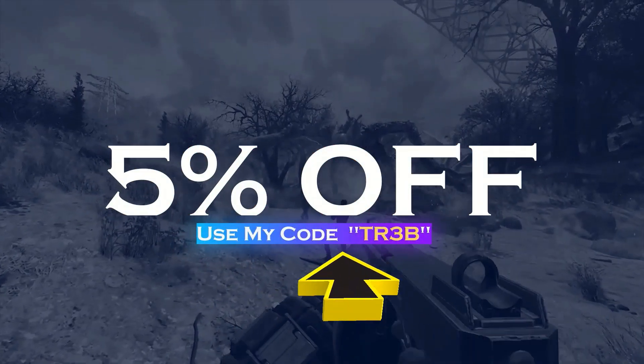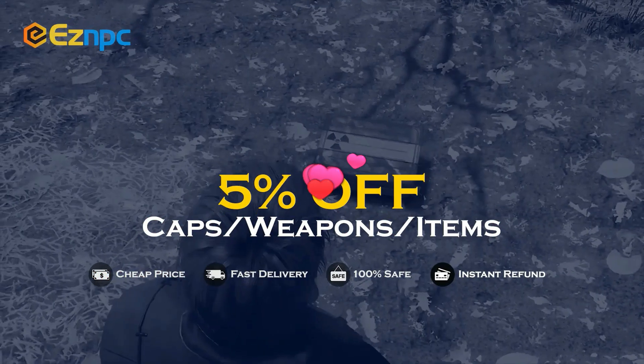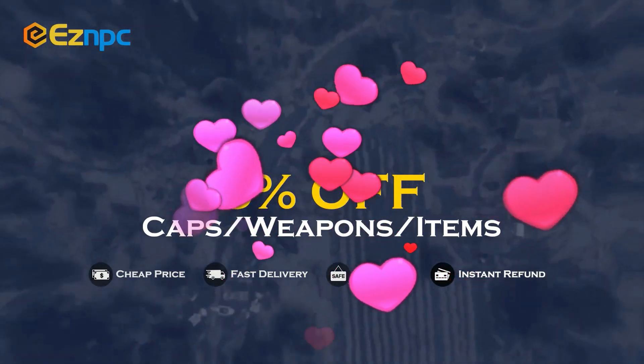If you're after a safe, cheap marketplace to get hold of legacy weapons, legacy items, or anything that's hard to find in Fallout 76, then check out the website EZMPC. Use code TR3B to get 5% off. Links in the description.